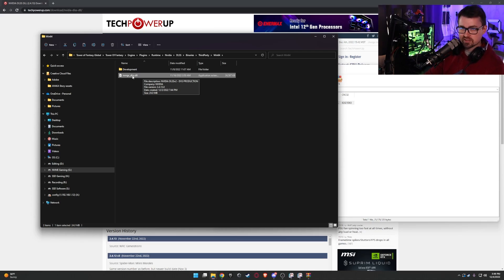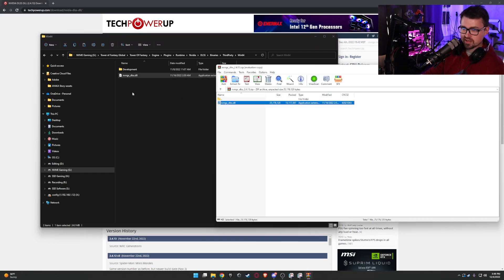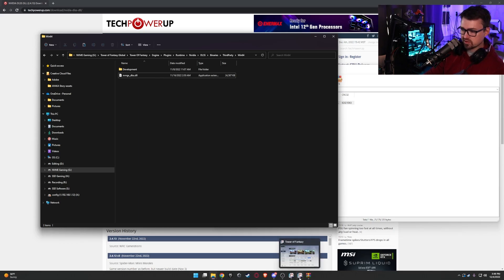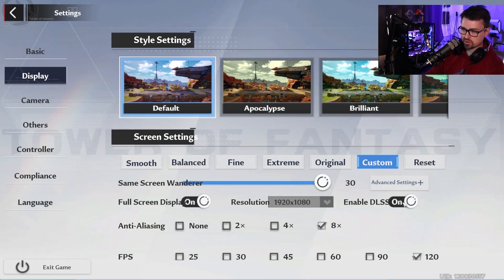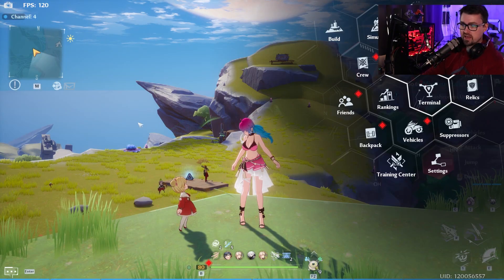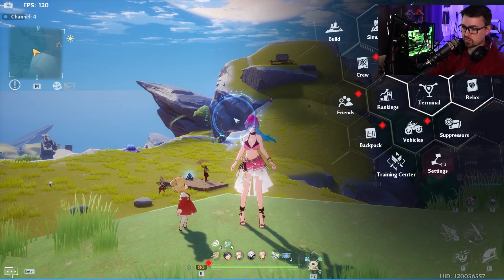Before replacing it, copy the original DLL to your desktop as a backup, just in case. Then paste the new DLSS DLL into that Win64 folder. Once you do that, you should be good to go — launch the game, and you can toggle DLSS on and off. I've had zero crashes for a week in all the areas I used to crash in.